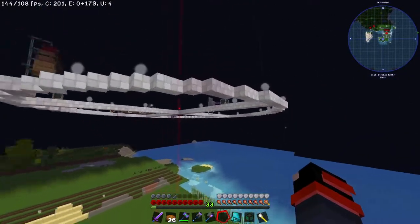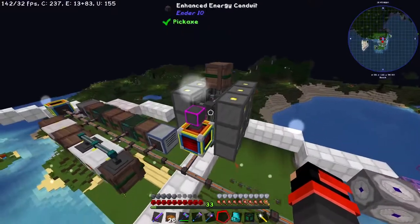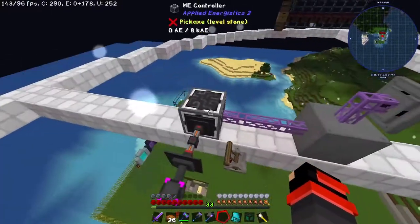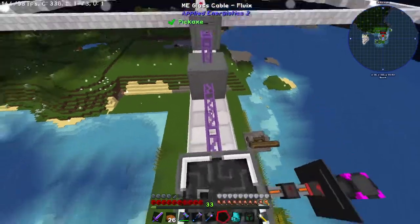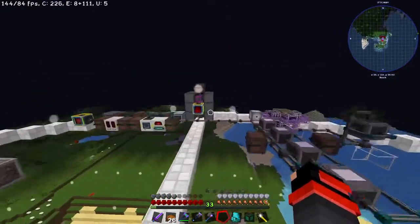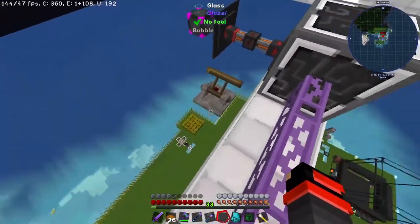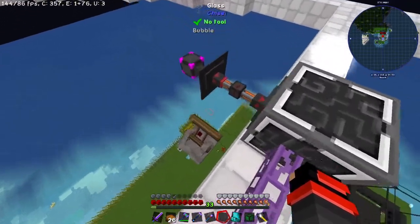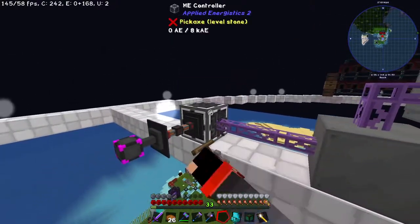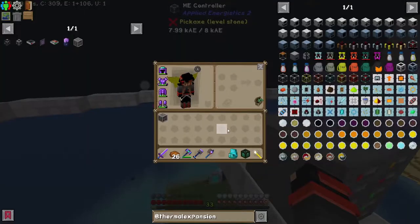The first thing I want to show you is that this system is not very self-sufficient. That flux plug and flux point is going to keep sending energy to this controller, and having an ME system up actually drains my energy from over here — it's not going to last permanently. So for now I just made a small kill switch: whenever this lever is on, it's going to send a redstone signal to this conduit connector, which will then activate and send energy through here. It's just a way to turn it on and off for now.